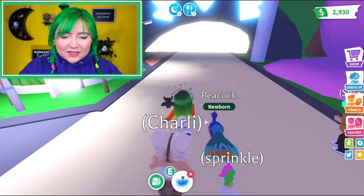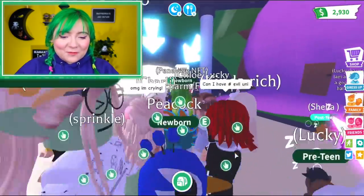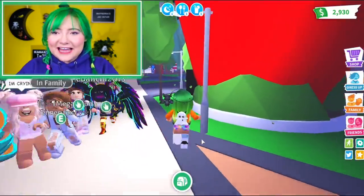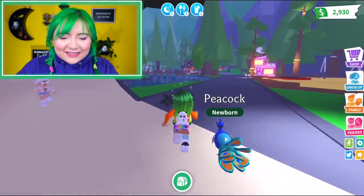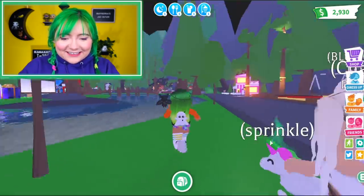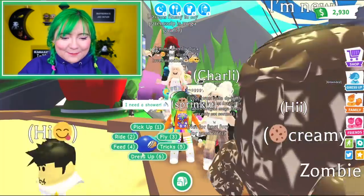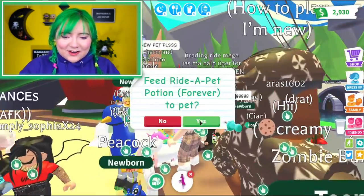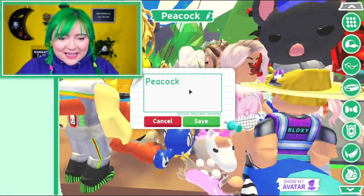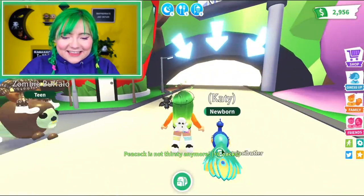I'm gonna make one fly-rideable — this is gonna be my little forever peacock. The new emotions on this peacock are so pretty. We can fly her now. I want to name her Katie — I don't know why, I just really like that name. She's sleepy! We fed her and we're giving her the ride potion. Katie, I love her so much — look at her walk.